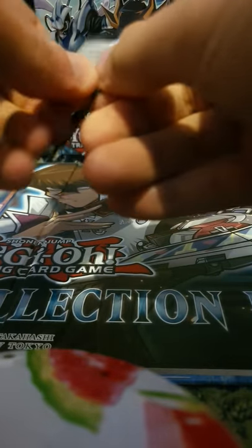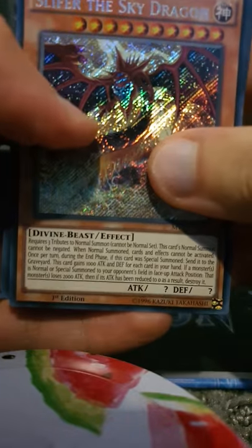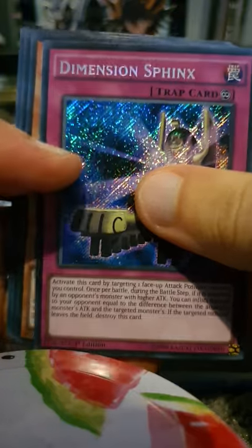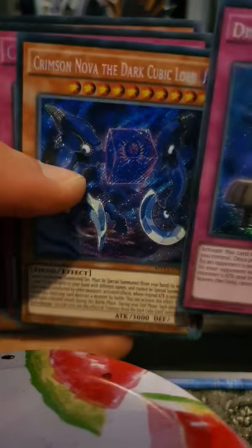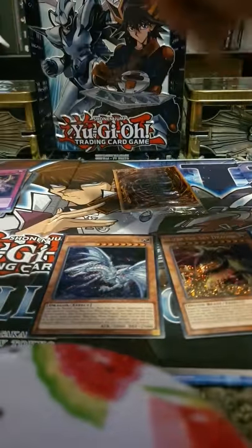We can get a couple of Blue Eyes White Dragons, even the very rare Blue Eyes Alternative White Dragon in these packs. Secret Rare Slifer the Sky Dragon for the very first card again - brilliant! Dimension Sphinx, Crimson Nova, Dark Cubic Lord, Counter Gate, and there it is - Blue Eyes Alternative White Dragon coming through in the second pack. Wow, very good!